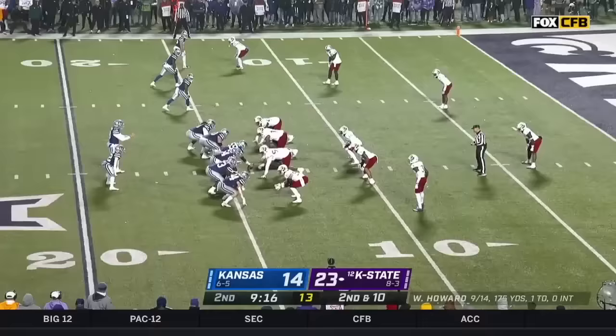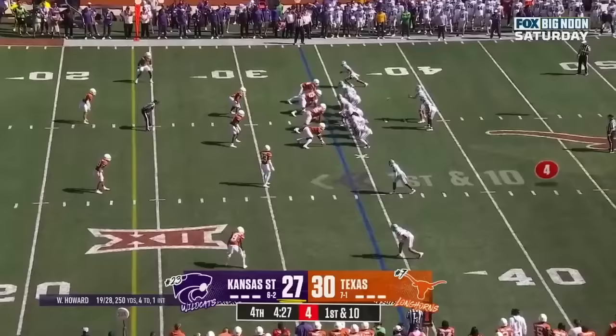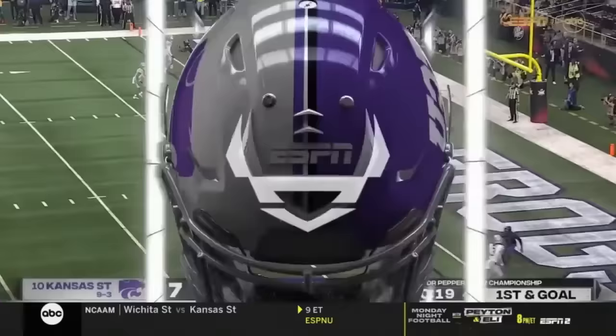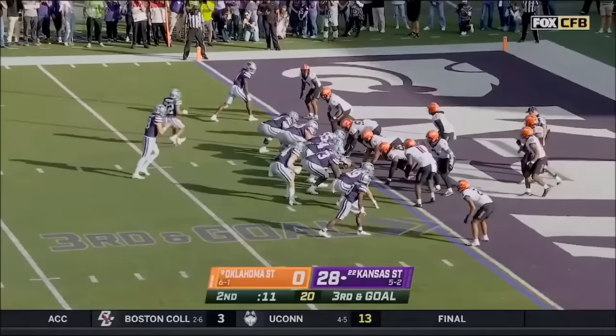K-State looking to make it 14 in a row in this rivalry. Knowles — Will Howard play fake? Howard dancing, Howard gets a block, lets it go. Sideline — stepping away from pressure and a great throw. Walking into the end zone is Will Howard. Great performance.